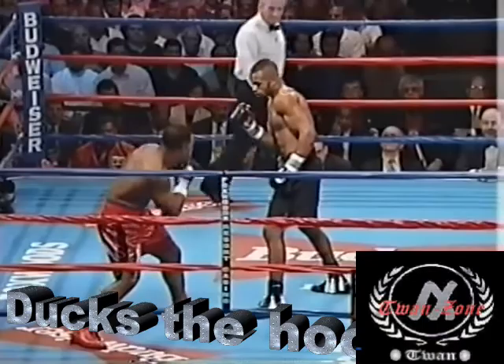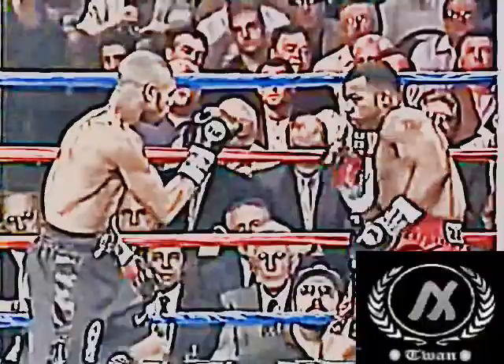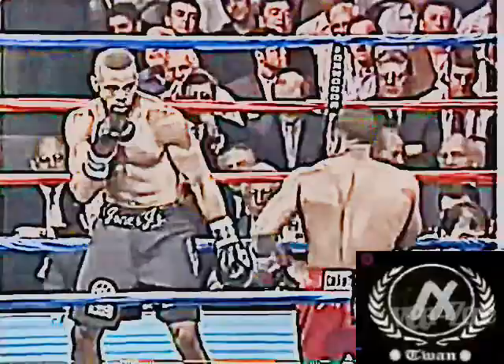Roy feints him. Look at his feint. Look at his arms, look at his hand positioning — all in the wrong spot for these feints. Roy misses that time, but Griffin's hand positioning is poor. He needs to hold his hands tightly against his face, because at this rate he's going to get caught by something. His hand is just not where it needs to be.